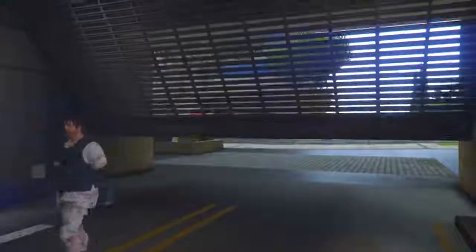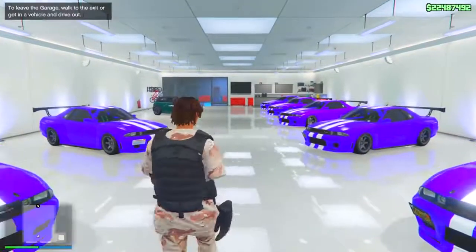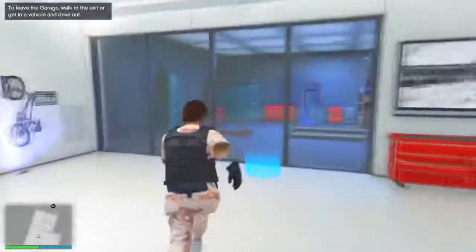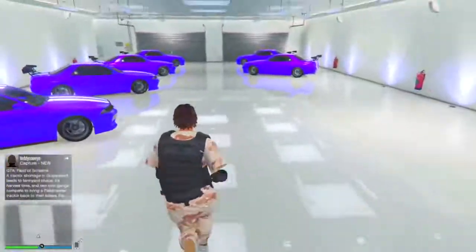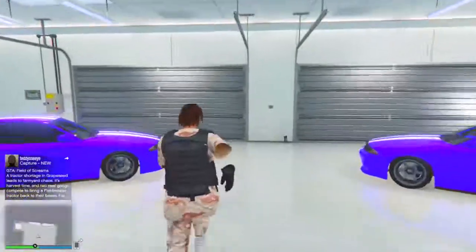Once you guys are inside your garage, make your way over to the blue circle and switch the street car with the expensive car once again. Your street car should now be in the first slot. From here, go over to the garage door and exit the garage.